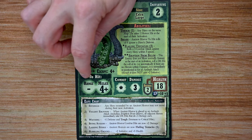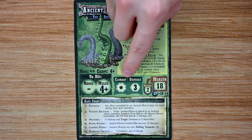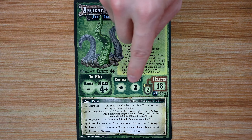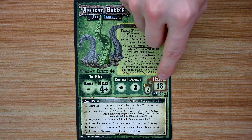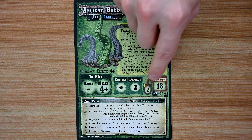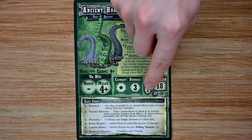Moving down to its stats, it's going to have a standard melee attack of four-plus for its to-hit rolls and is going to do three damage per successful hit, minus any modifiers the heroes have. Over to its health, it has 18 hit points, so it's going to take a little while to chew through, with a defensive two — meaning it's going to negate a third of all damage coming towards it, unless you get lucky with some criticals.